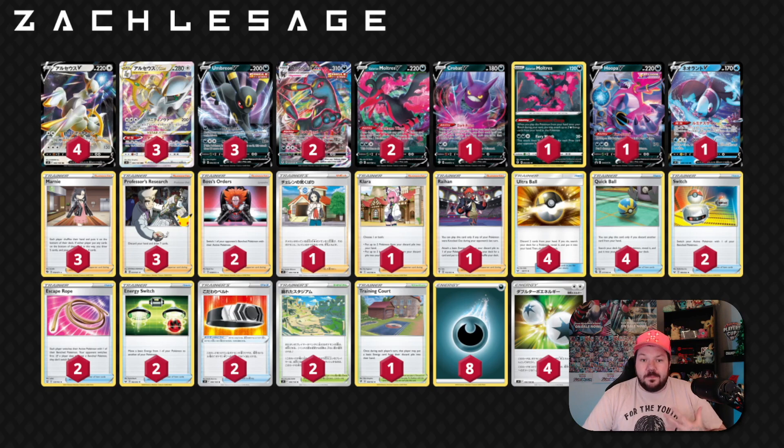I think that Galarian Moltres V is very good. If any of your energies get discarded, you could definitely put them back with Dire Flame Wings. You have another attacker against various V Pokemon decks and can hit different numbers. There's also the Crobat–Lumineon V split. Lumineon V says once during your turn, when you play this card from your hand onto your bench, you could search your deck for a Pokemon supporter. So we can grab a Clara out of the deck, grab some cards back, or grab Charon's Care to put the Arceus V-Star back into our hand. There's a lot of cute things you could do.